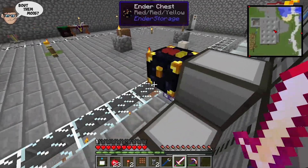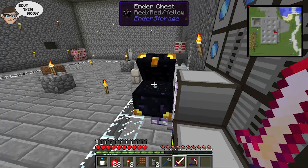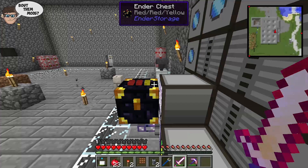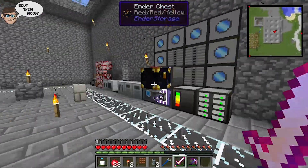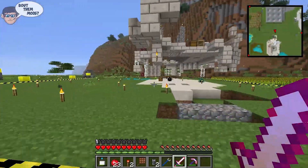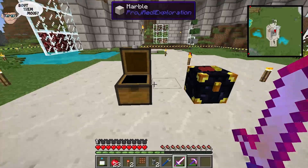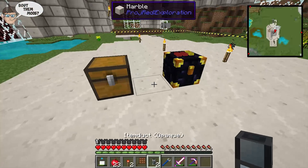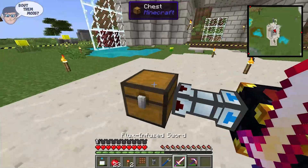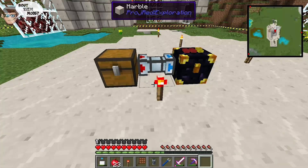You're going to need an ender chest, and make sure that all the color codes on the top are the same so they transfer between each other. I've set up a little demonstration so you can see how this is going to work. In my old base, which is in the process of being torn down, I have set up the other ender chest and a basic empty chest. You're going to put down an item duct and position it so the red arrow is facing toward the ender chest, so it'll send the items into it, then place a redstone torch to power it.